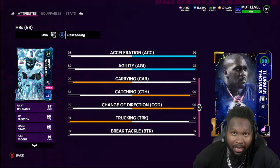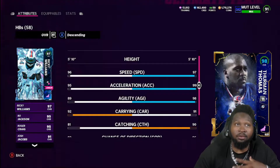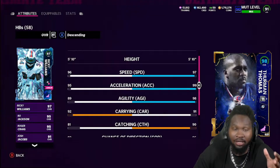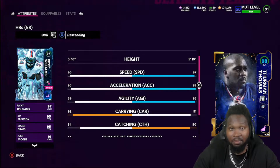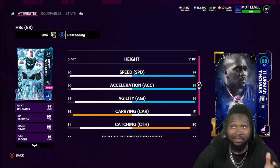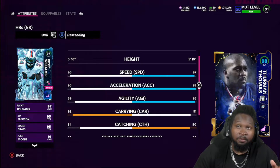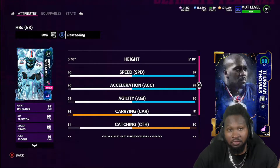This card is not that bad, but just as a disclaimer — I did say this in my pack opening video — I feel like Ricky Williams will play significantly better than Thurman Thomas. Power backs are better than receiving backs in this game. In my personal opinion, it goes elusive backs first because they get Jukebox for one AP, which I feel is more effective than Bulldozer. Elusive backs also get Backfield Mismatch for one AP, whereas power backs only get it for two AP.